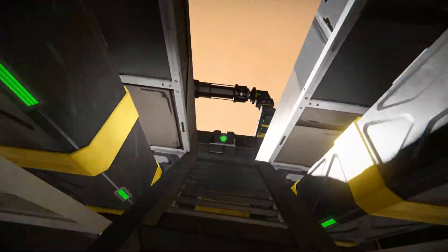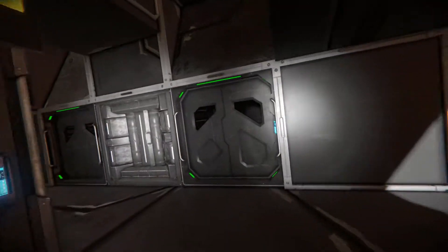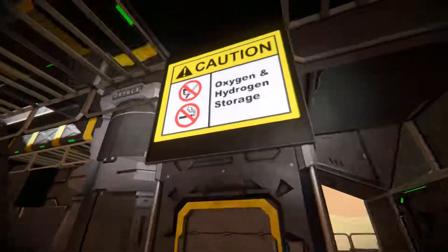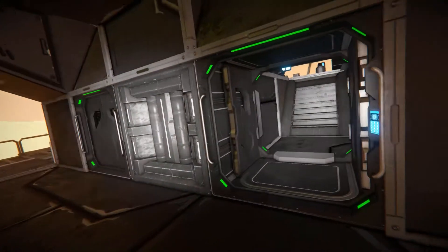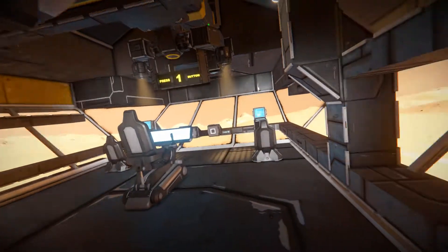If we come up here, this is where we started - the front of the actual little rover. And over here is the cockpit. We do have an oxygen, hydrogen, and storage warning there - so no smoking and no striking lights around here. We've got some ice and some oxygen bottles all readily available in the ship when you spawn in. This is where the magic happens, so to speak.